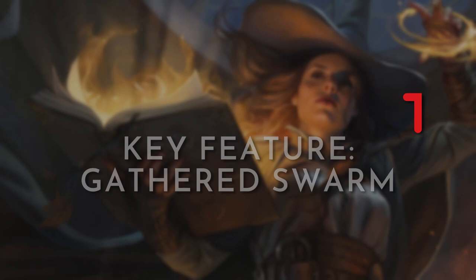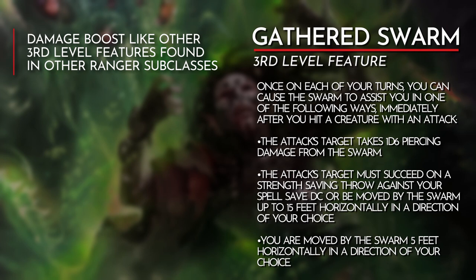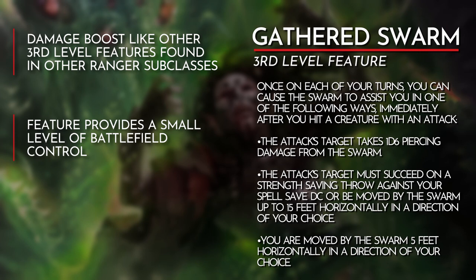Despite the name, the Swarm Keeper Ranger does not have any pet mechanics in its toolkit. Instead, its main feature gives the illusion of controlling a collection of nature spirits that provides benefits to the Ranger's combat prowess. Gathered Swarm is like many of the other 3rd level features found in other Ranger subclasses — it provides a damage boost on a single successful attack on their turn. Unlike those other features, the player can choose to instead either attempt to move an enemy or move themselves with the attack. This sets the Swarm Keeper apart from the other subclasses as the additional options open up some tactical gameplay instead of a straight up damage boost.